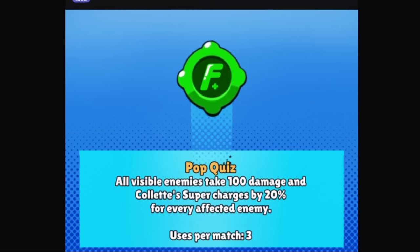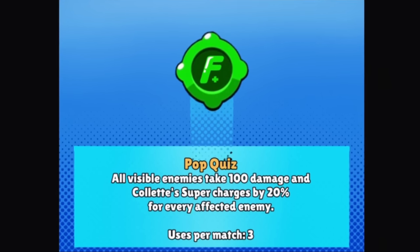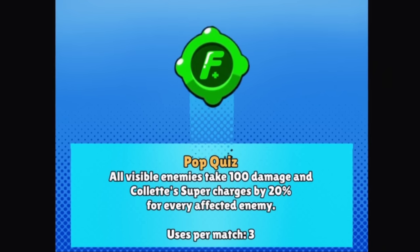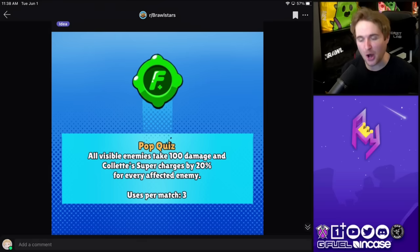Getting into a few concepts here by the user PIMagics. For the first one, we have Pop Quiz — the second gadget idea for Colette. All visible enemies take 100 damage, and Colette supercharges by 20% for every affected enemy. I really like the idea of a charging super for Colette or something that helps her sustain while she's in lane. One of the funnest things to do with Colette is super stacking, but a lot of the time you end up dying during those situations.